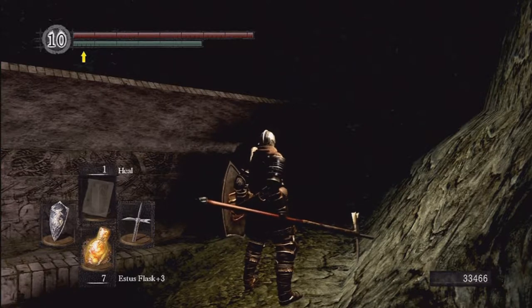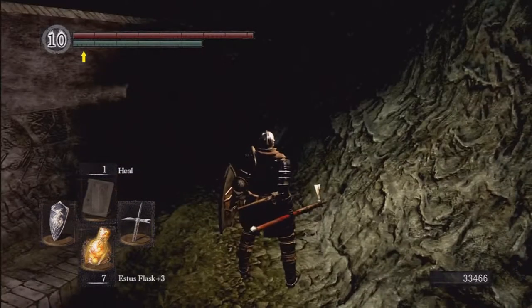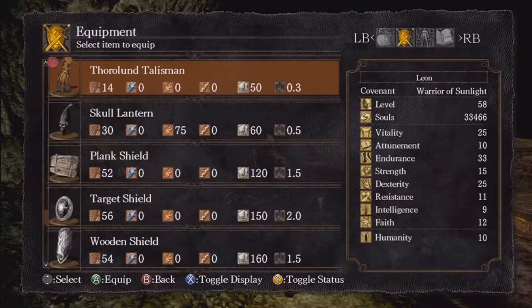That's the last necromancer in the area. If you kill that necromancer — and if you've killed all the other necromancers — he's guaranteed to drop a skull lantern. You do want to have a skull lantern for this area. As you can see, it's pitch black, we can't see anything. So we're going to switch over to our skull lantern.